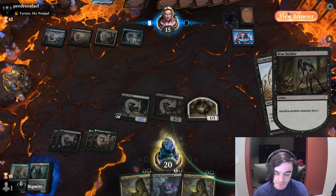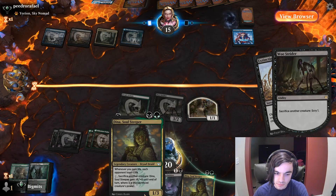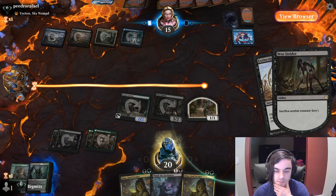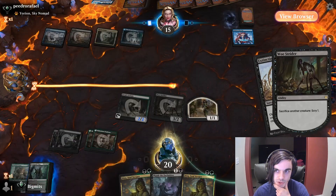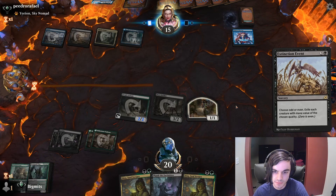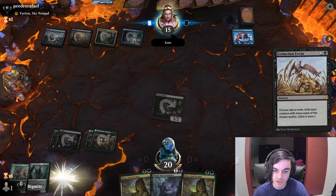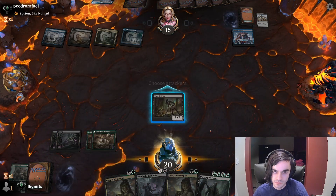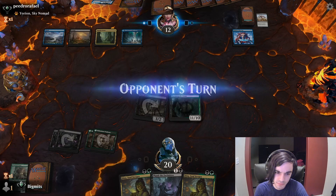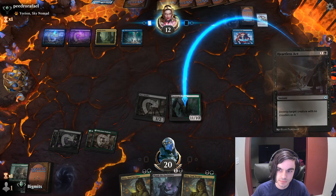Do we want a Daemogoth Titan? Sure, we'll take it — if it's just auto-win. Hit them for three, take the Daemogoth. I'm going to threaten next turn. The Heartless Act — sacrifice in response. Do some more Scrying.